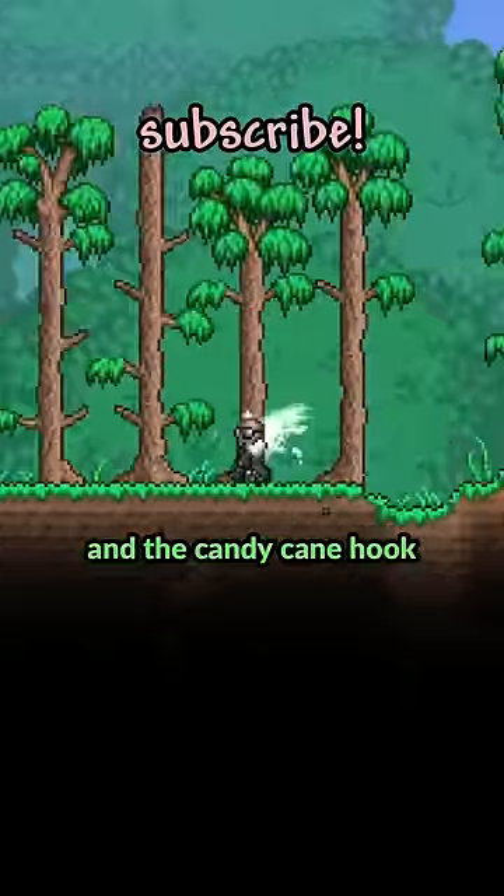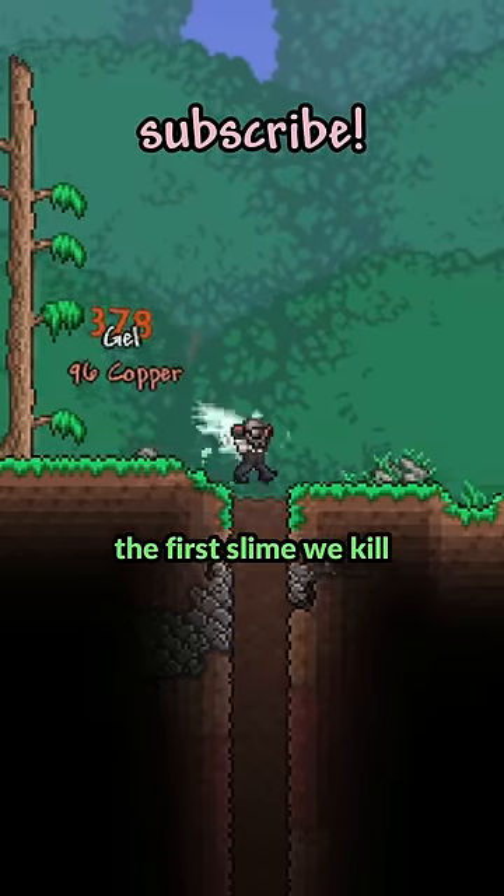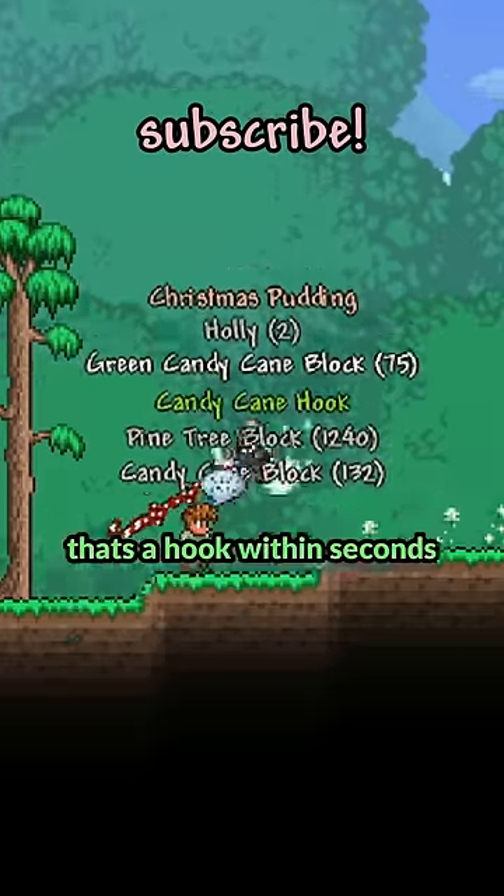The bat hook and the candy cane hook are dropped from goodie bags and presents respectively, so if we're near Halloween or Christmas, the first slime we kill can just drop a goodie bag or a present. If that present happens to drop a hook, that's a hook within seconds.